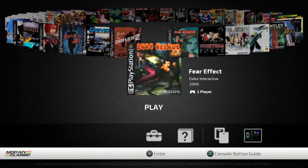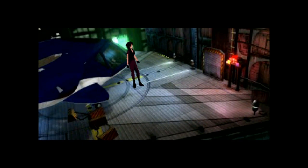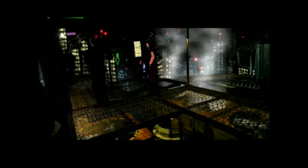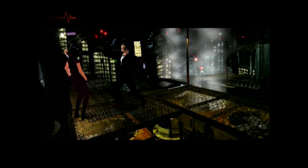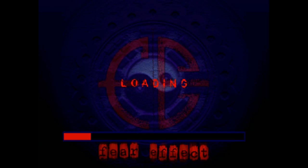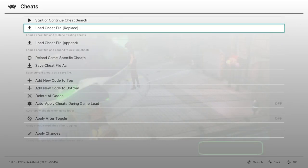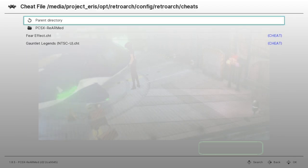Now that we have this loaded up, let's use Fear Effect as our first example. I'll boot up the game — no changes to it yet, just a standard unmodified game. First I want to show an example of the cheat not working. Moving forward in the game to a point where I'll die — and there we go, game over. Let's load up the last save. To load up cheats, press Start and Select at the same time, then go down to Cheats, and go to 'Load Cheat File - Replace.'